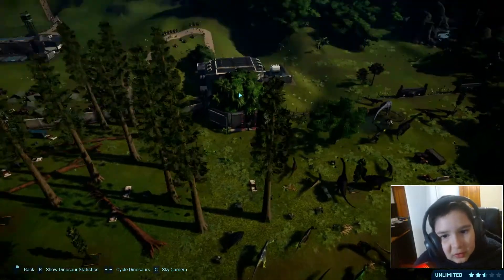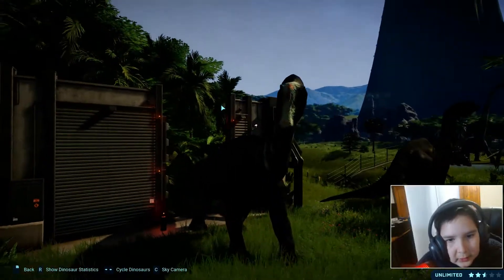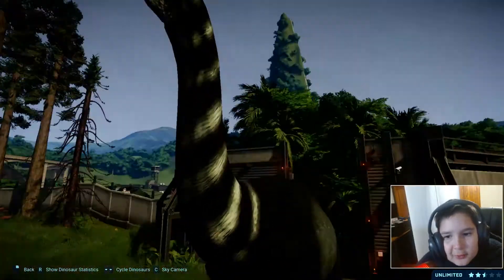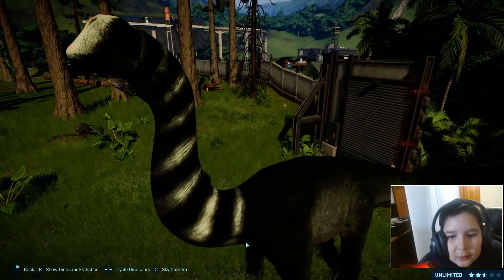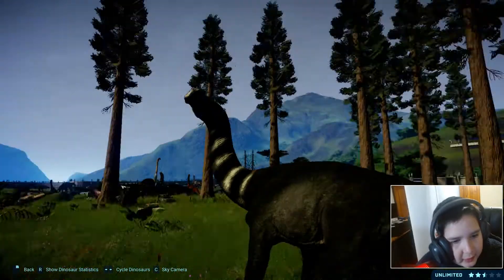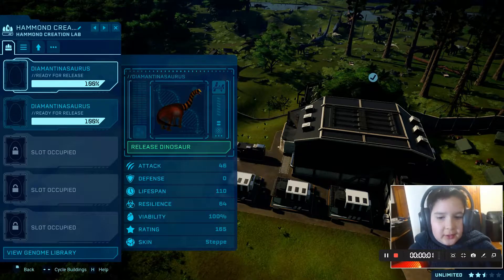Now I've got the jungle skin, which looks better. This orange bit here kind of makes more sense with this skin. It's very light cyan with some orange, some more cyan, dark cyan and gray, and more cyan and gray.